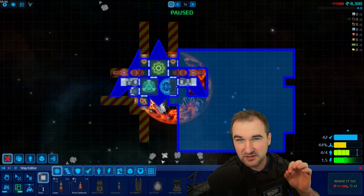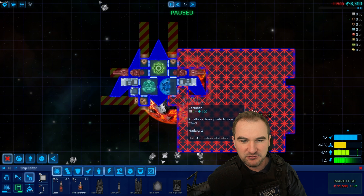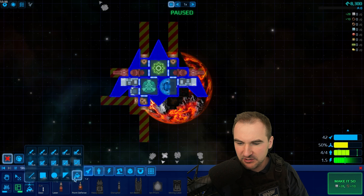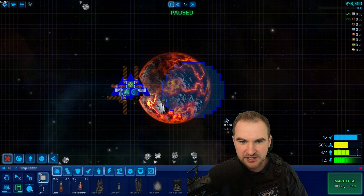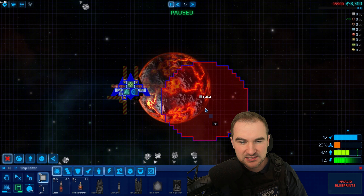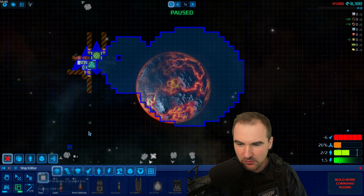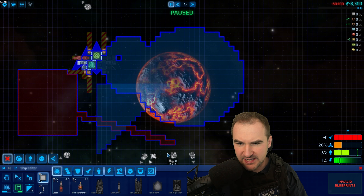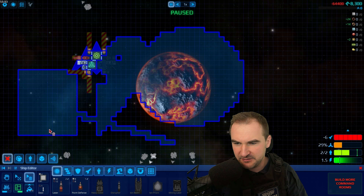Tip number three: if you are in build mode and make a change you don't like — like getting rid of your thrusters — there is a way to undo it: Ctrl+Z. You can also do Ctrl+Shift+Z to redo it. Same in blueprint mode — if you remove something and don't like the change, you just go back and redo all of it very fast.